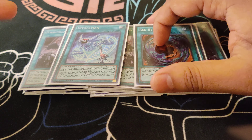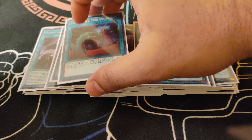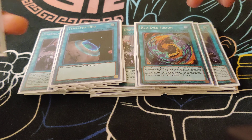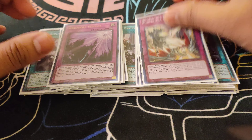Then the one Red-Eyes Fusion for the Dragoon package. The one Called by the Grave to hit those annoying hand traps — Droll, Lancia, all that stuff really does hurt you. Then finally for the spells, we do run the one Terraforming to search the Meltdown. For my two traps, I do play the one Schism and the one Punishment.